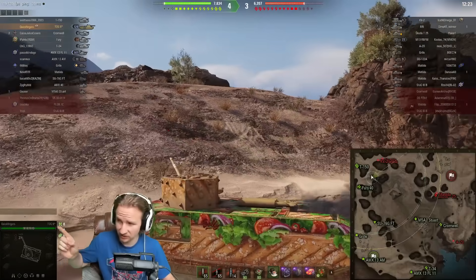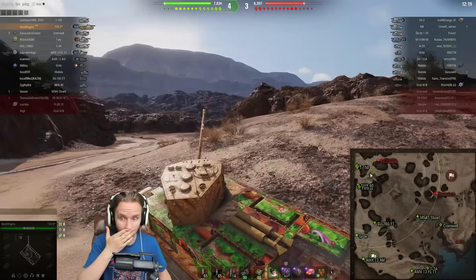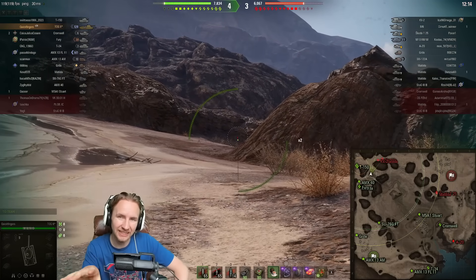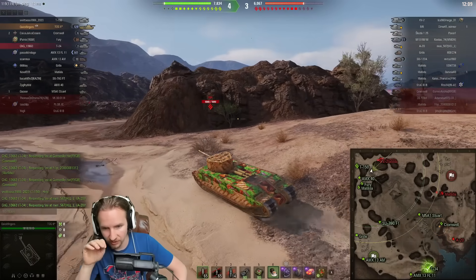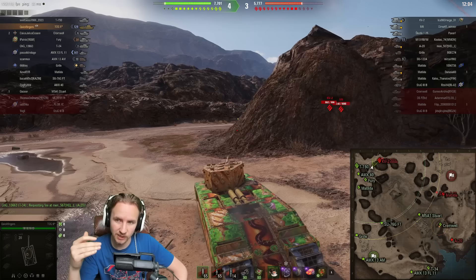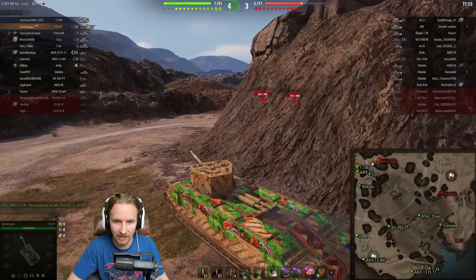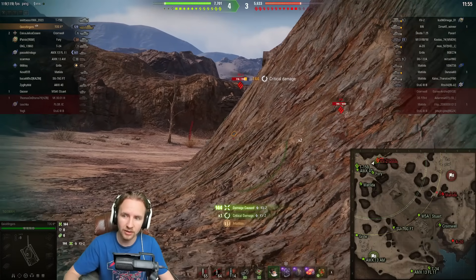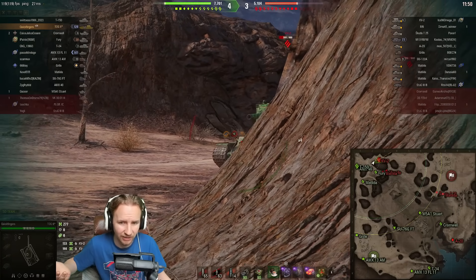The most important thing you can do in the TOG — did you see that 23 kilometers an hour downslope? Getting a nosebleed from how fast I was going! The most important thing is just keep going forwards. Even though I've literally been holding down the W key the entire time, this is the fastest any TOG could get into position. Already a third of the enemy team is destroyed and they've lost about a third of their hit points before we've even started firing.